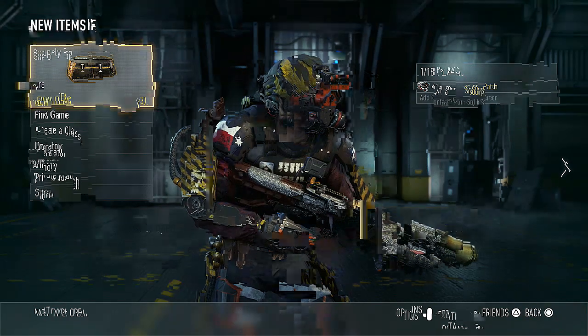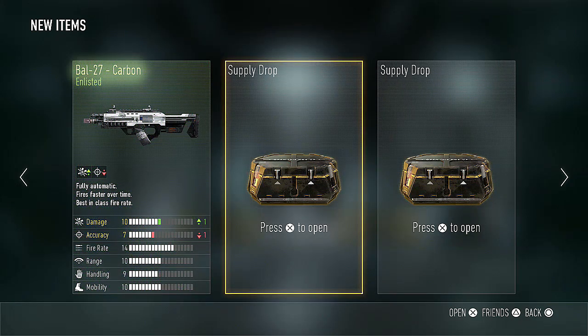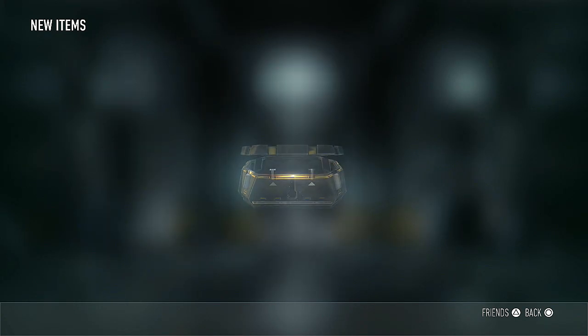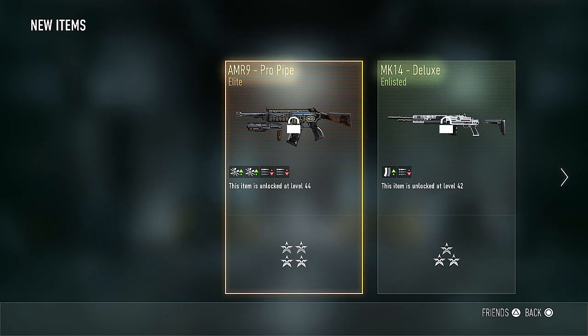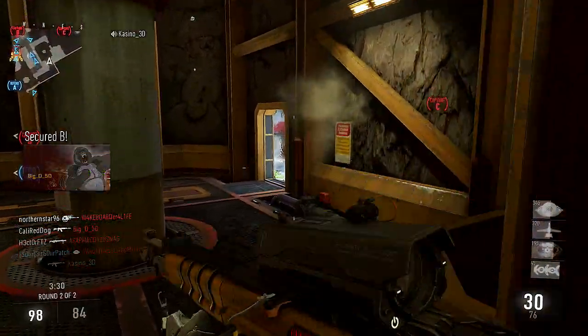Let's open up our final set of three supply drops and see if we get anything else — any other cool elites. We got the BAL27 Carbon — that looks like a decent variant, but it's only enlisted and I already have the Obsidian Steed, so I won't be needing that. Second to last — we got enlisted gear and that's it. Okay, come on last supply drop, give me something good. We've got to end this off on a high note, and it is going to be the MK14 Deluxe, the AMR9 Express, and the AMR9 Pro Pipe. We end it with an elite — not the best elite in the world, but up two damage, down two fire rate. That's probably pretty good. The AMR9 has super low damage so I'm happy to raise it, but it does lower fire rate quite a bit, which is a good attribute for an SMG. I just noticed Pro Pipe is basically the inverse of Noob Tube. Very funny, I see you, Sledgehammer.